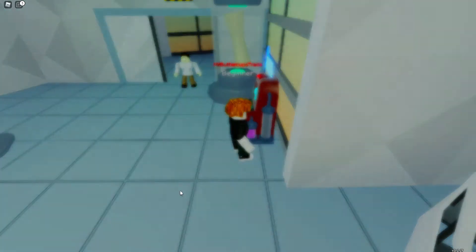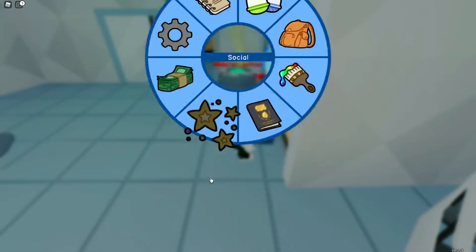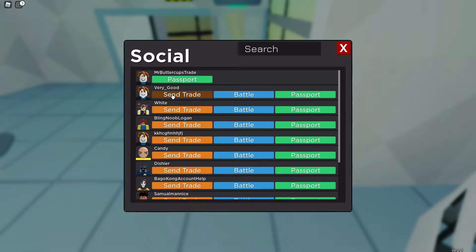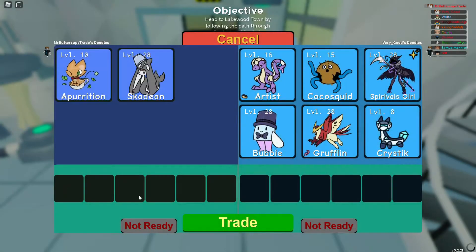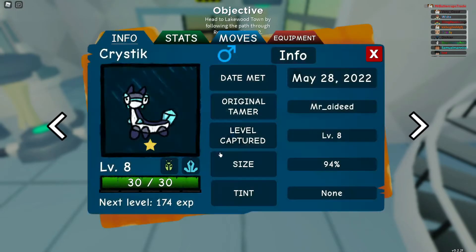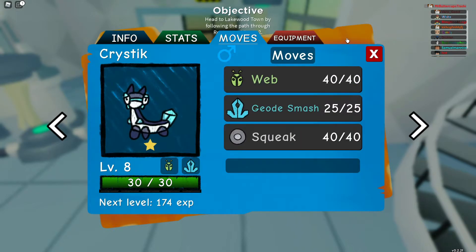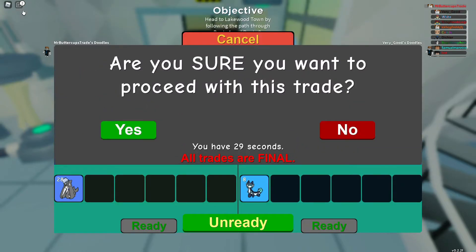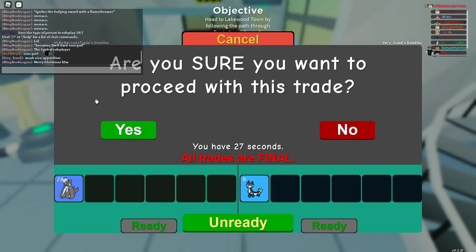We're trading a hidden trait Scadine for a Scribbled Christic. Let me find them real quick — very good, let's do this. It's a one-star, but that's alright, honestly don't mind. Thank you very much.